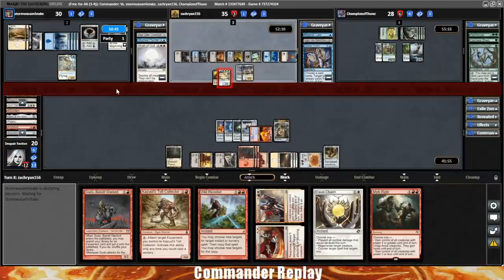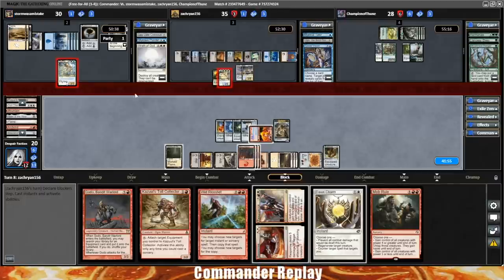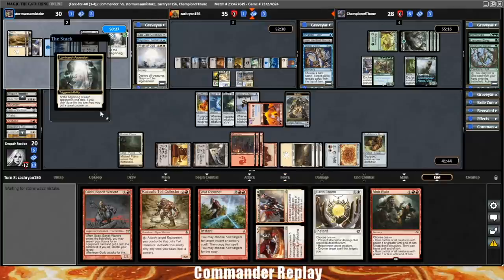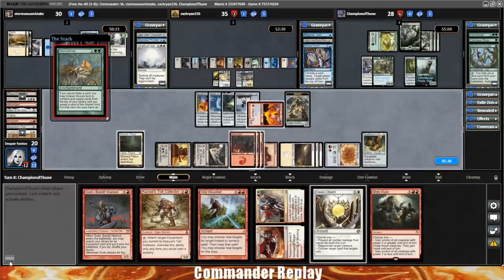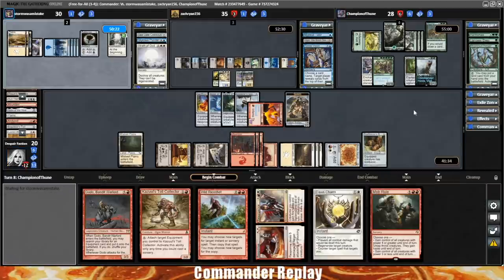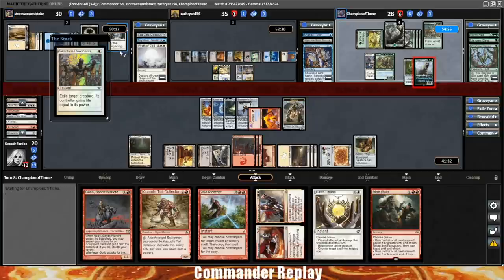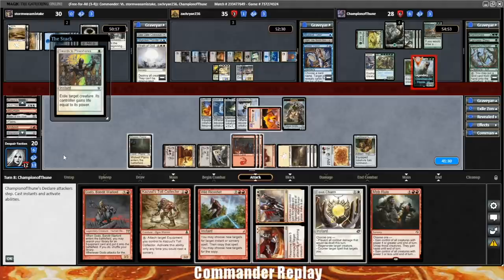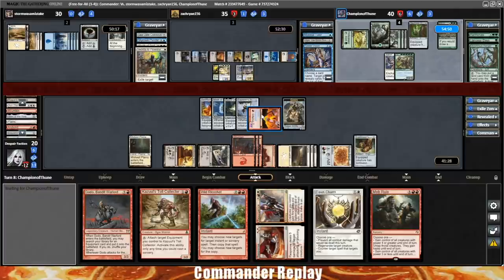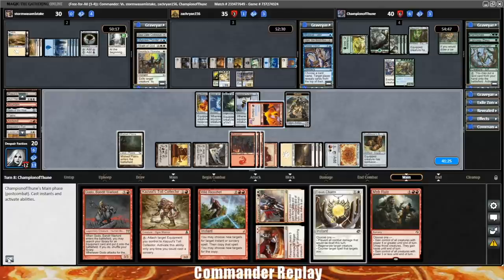Zach is going to swing over to the Linvala — they're going to trade it, try to get tokens. They can make two tokens. Luminarch Ascension up to three counters. Abundance for opponent — that'll probably help them out quite a bit if the game continues. Galta over to the Luminarch Ascension player. Oh no, it's Swords on Galta! I was going to use that Galta to kill Champ. He gains a bunch of life. I think we wait on the play — I don't think there's enough incentive to do all of that right now.